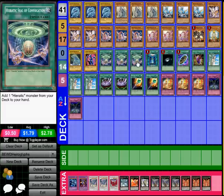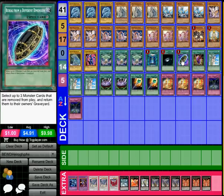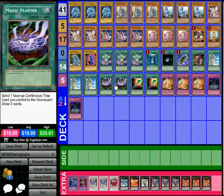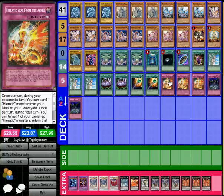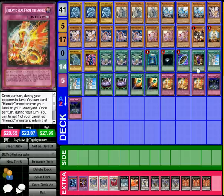We have 3 Hieratic Seal of Convocation to add Hieratics from the deck to hand. Then the staples: Book of Moon and Dark Hole. There's Burial from a Different Dimension — I'll explain that shortly. 1 Dragon's Mirror for fusion. 3 Forbidden Lance, which is just very, very good. 2 Magic Planter to send continuous trap cards I control to the graveyard to draw 2 cards. 2 Wonder Wand targeting the Maiden for draw power. 3 Hieratic Seal from the Ashes — a Foolish Burial on the opponent's turn, a Burial from a Different Dimension on my turn, and a Call of the Haunted when sent from the field to the graveyard. Comboing with Magic Planter you can get back a lot of Hieratics from the graveyard, and it's also great with the Dragon's Mirror combo for Five-Headed Dragon. Then we have 2 Fiendish Chain.